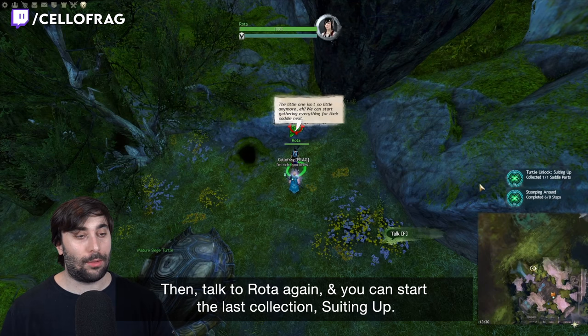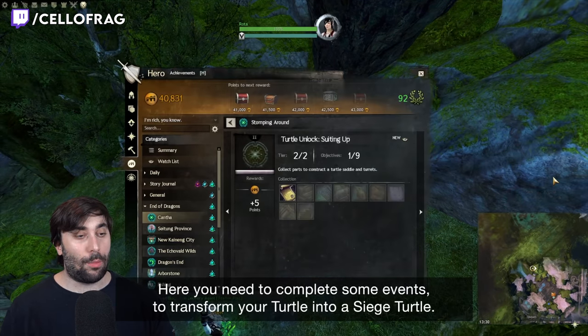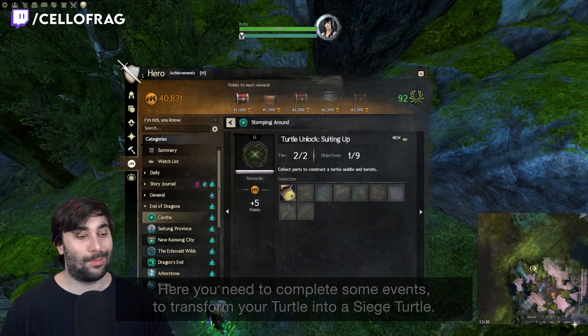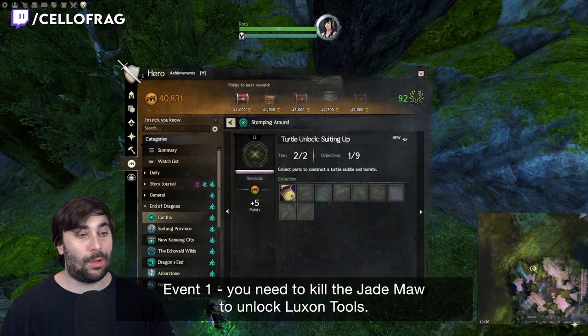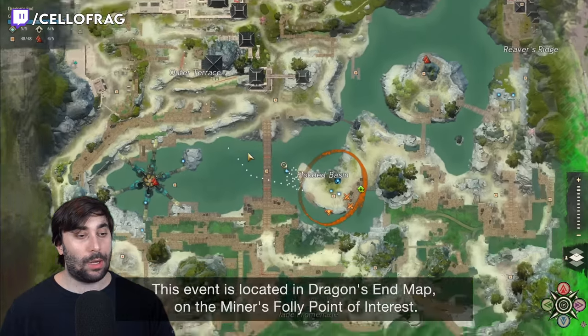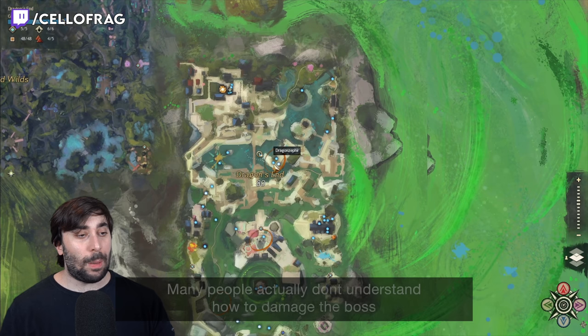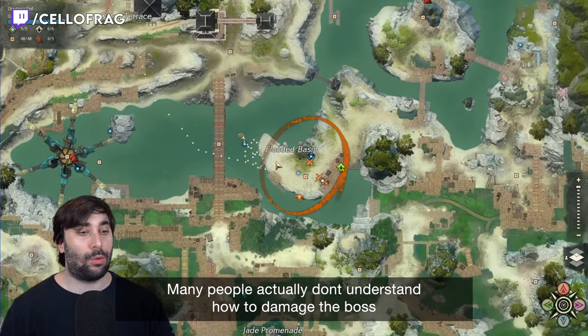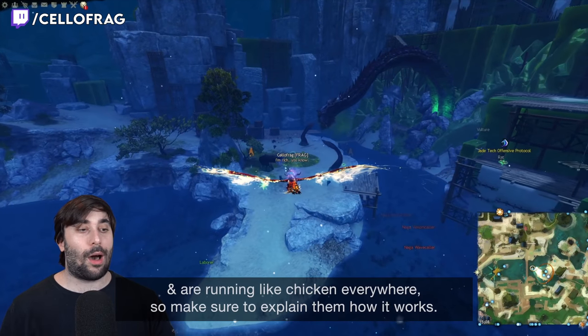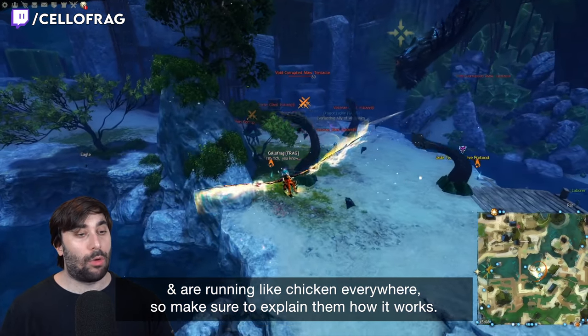Then talk to Rotar again and you can start the last collection: Setting Up. Here you need to complete some events to transform your turtle into a siege turtle. Event 1: you need to kill the Jedmo to unlock Luxon tools. This event is located in Dragon Enth map at the Miner's Folly point of interest. Many people don't understand how to damage the boss and run around, so make sure to explain them how it works.